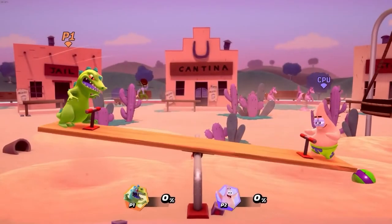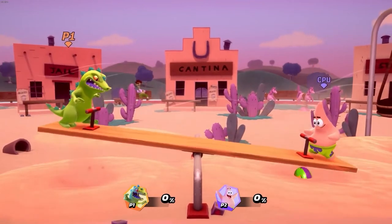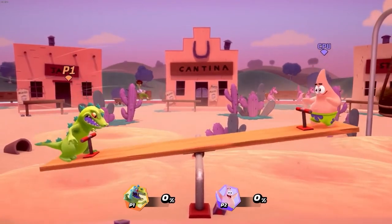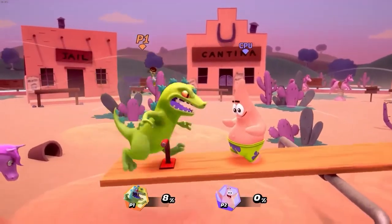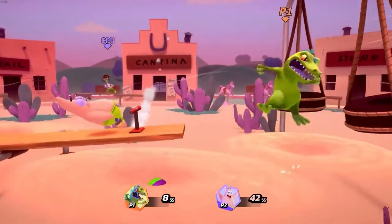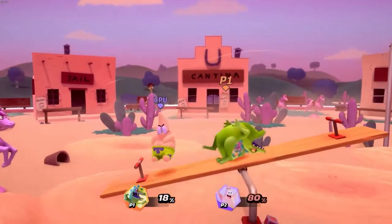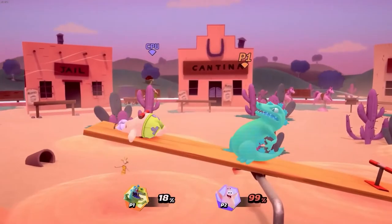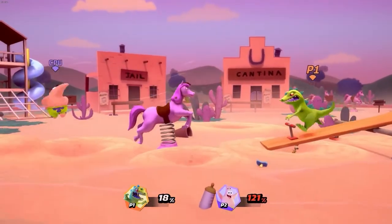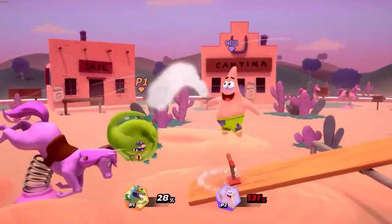Hello everyone! My name is Marco Villalobos from the Nickelodeon All-Star Brawl Development Team, and today I'll showcase the moveset of the dinosaur cereal mascot, Reptar. Reptar is heavy, slow, and hits hard — a brawler that relies on its powerful charged hits to send opponents flying even at relatively low percentages. His large size and slow speed, however, make him a target for combos. Stomp all over the competition with the strength of a T-Rex.